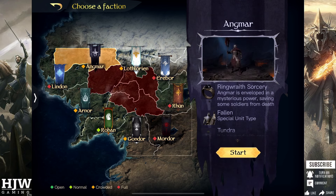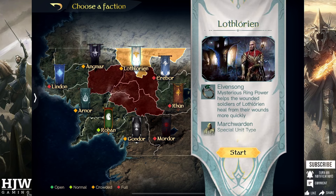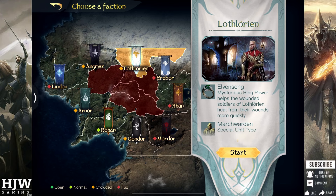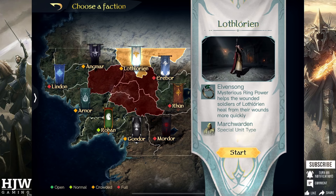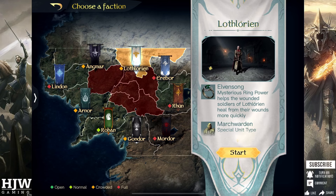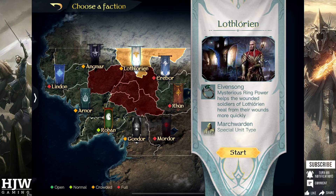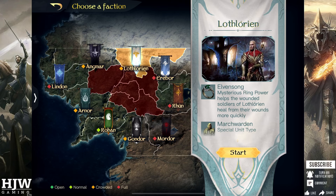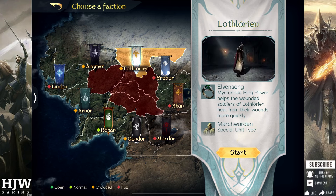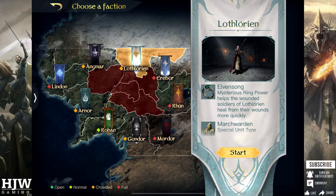Next up is Lothlorien, which helps wounded soldiers heal quicker — your wounded units held in the apothecary recover 10% faster. This is very useful for spender players to save gems they would otherwise use speeding up the apothecary, but it's particularly good for free-to-play players as it means they'll have more soldiers more readily available. 10% is a fairly big buff so I think this is a very strong ring buff.